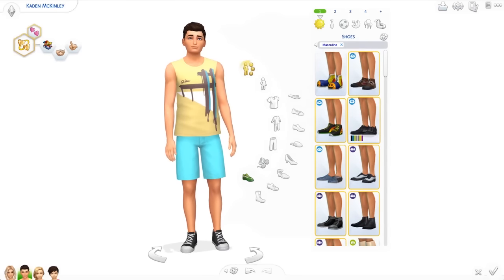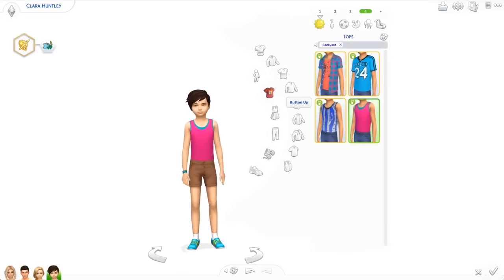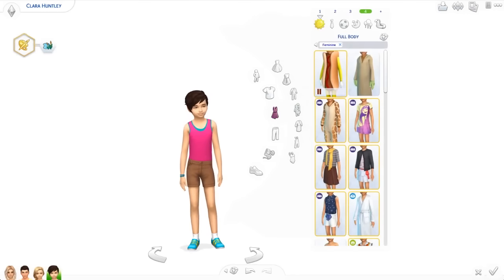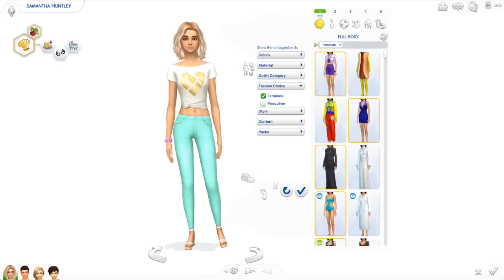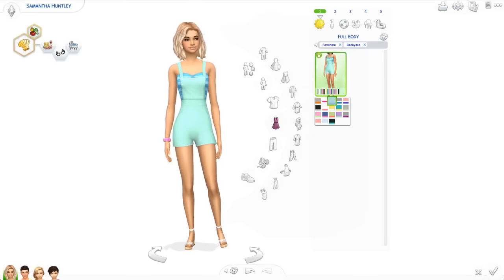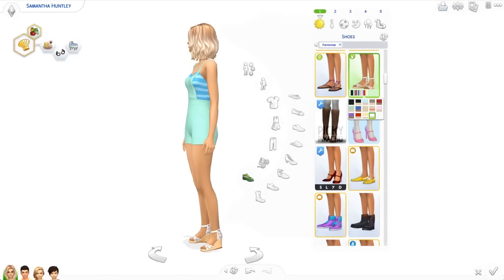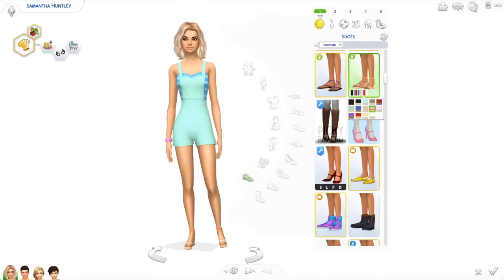I think that's it for Create a Sim items. Let me filter by Backyard Stuff just to make sure I didn't miss anything — just the romper. Let's talk about the colors for the shoes. We have some nice yellows, pretty colors all around — very basic, really cute wedges. I need things like this in my game. I have some CC wedges but now we have actual EA wedges, which are cool. No need for the CC anymore. The white and the black are really good. I like these shoes a lot. Good pack.